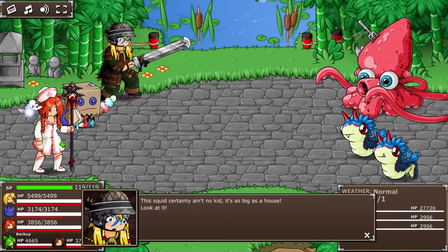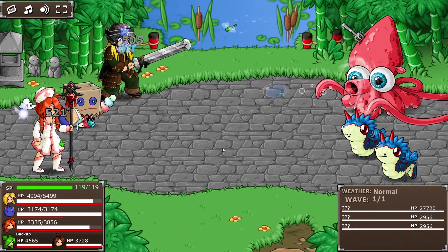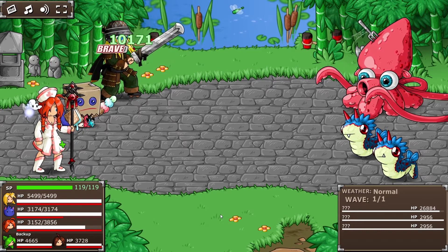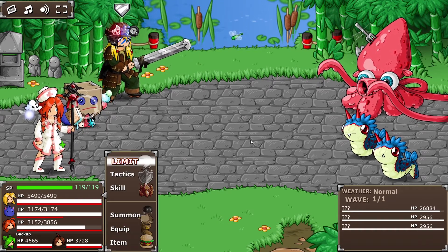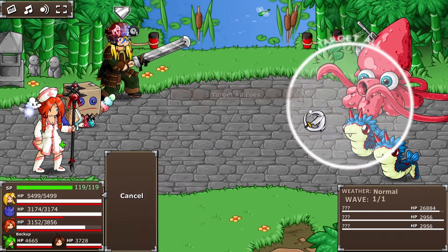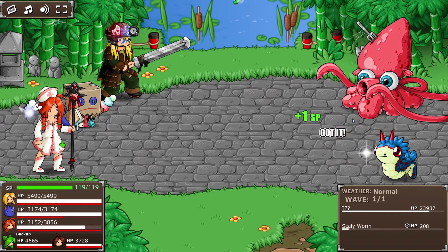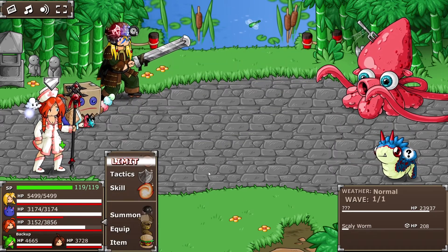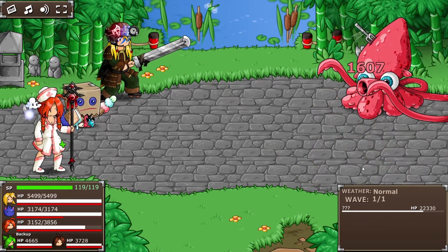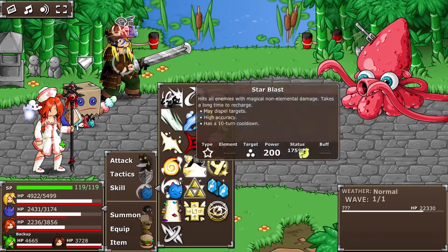Oh god, I remember you! This squid certainly ain't no kid — it's as big as a house. Good old squid boss from EBF3, never forgetting. It touched me, kill it! The classic 10,000 HP healed. I'm scared that Matt just kills these guys, but I'm gonna do this anyway without any attack buffs. I'm gonna call him the Re-Blue Worm because it's red and blue — that's really the only naming scheme I had. Get your filthy tentacles off me!